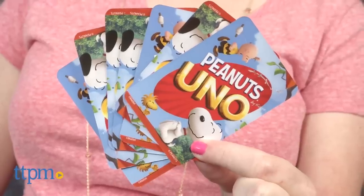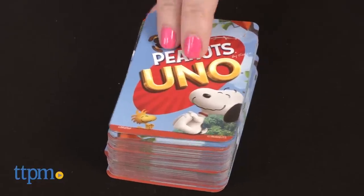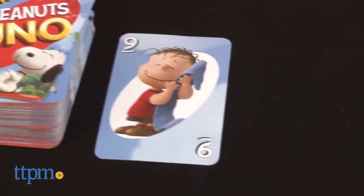Each player gets seven cards, and the remaining cards are placed face down in the draw pile. Turn over the top card of the pile to start the discard pile.